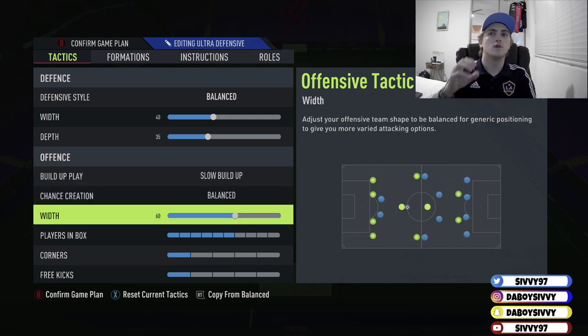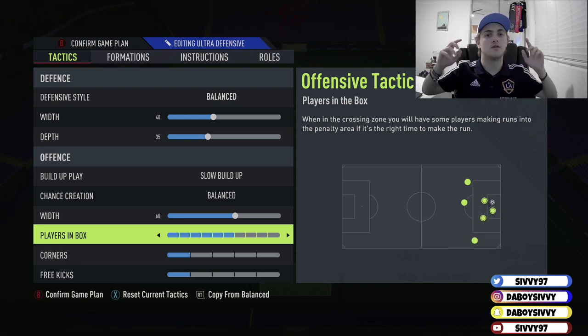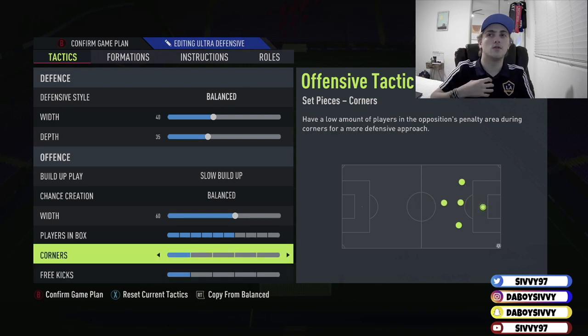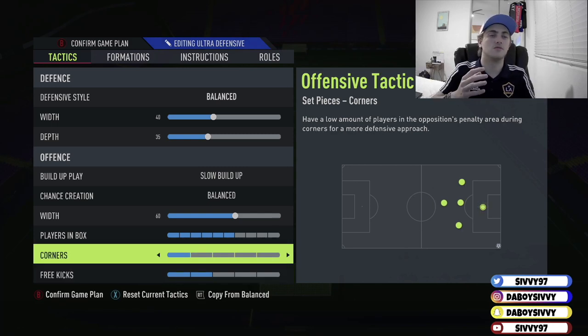I've got chance creation balanced, width 60, players in the box. I think the meta is going back to FIFA 19 — it's heading. You want the big boys in the box. On the four-back, you want the two wing backs going up sometimes, but mainly those wingers. Those wingers are the key in this formation. You want to cross into those big strikers, or even a big CAM like De Bruyne. Corners and free kicks — I don't like being countered off corners. You're very liable to get countered from corners, so I want everyone back for corners.